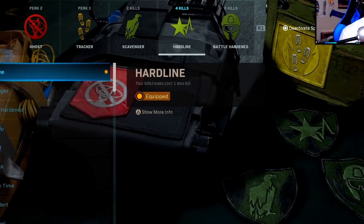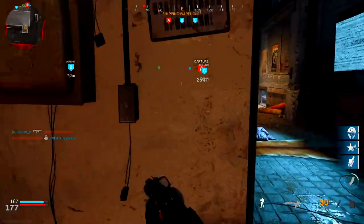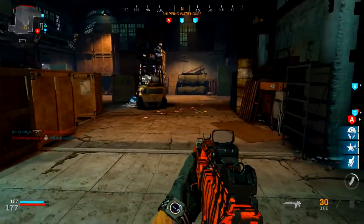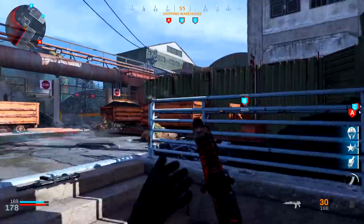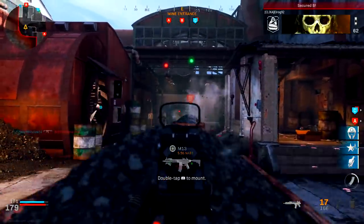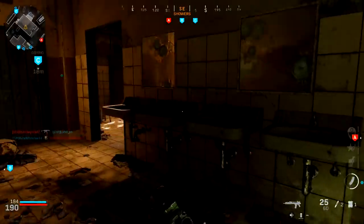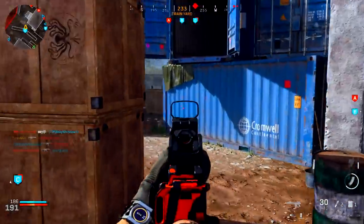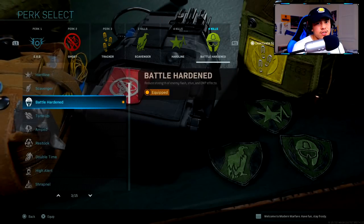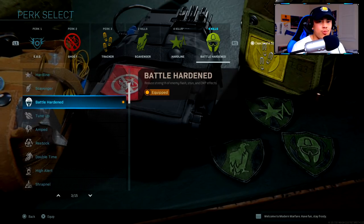At four kills I'm using Hardline. A lot of people ask why I use it when I'm not running kill streaks — but it actually reduces your Specialist perk cost by one. Think about how fast you die in this game; that one less kill from Hardline could be the difference maker between getting your Specialist bonus or not. At seven kills I unlock all other perks, including Recon and Sleight of Hand.